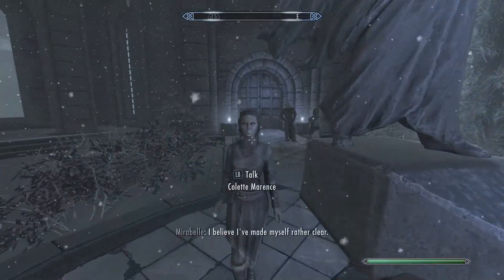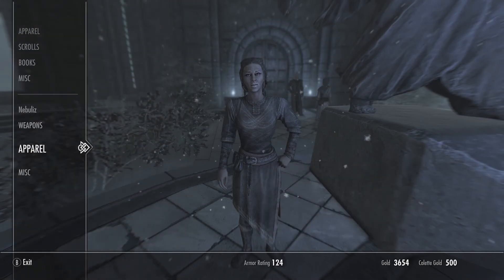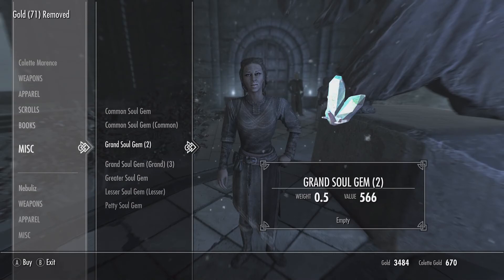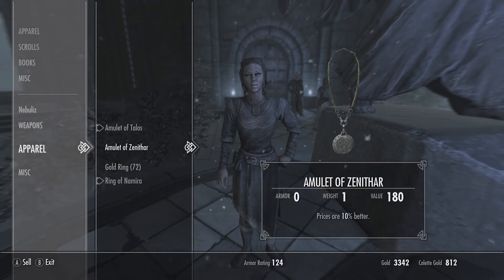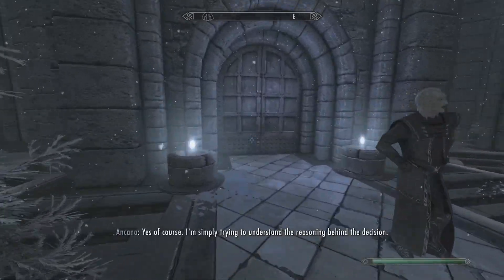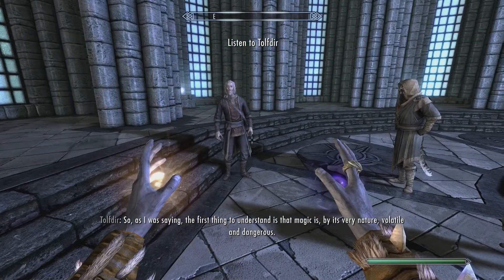Alright we're doing the College of Winterhold quest. Now that we have some rings - they're not enchanted though. We're going to Saarthal, that's the first quest, so we'll need some soul gems to trap the draugr. There are plenty of teachers here in the college - like four - that can sell you gems and you can give them rings. Let's go talk to Tolfdir.